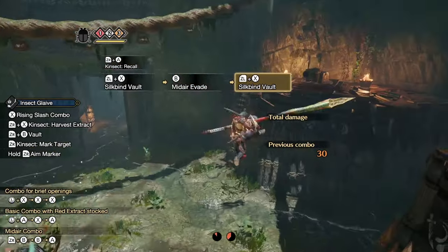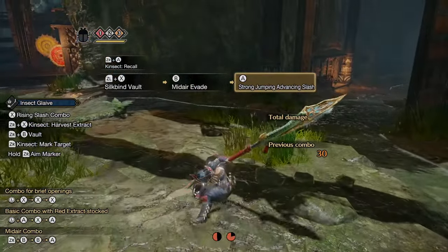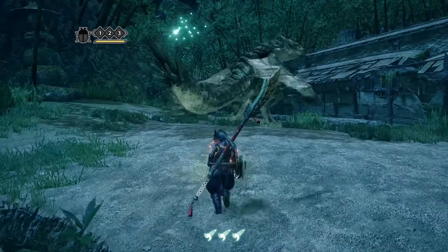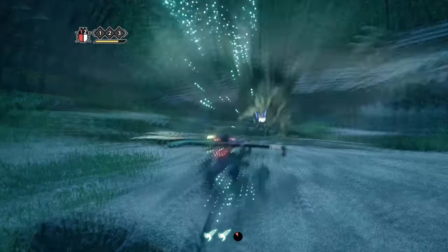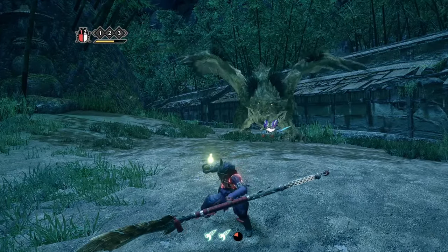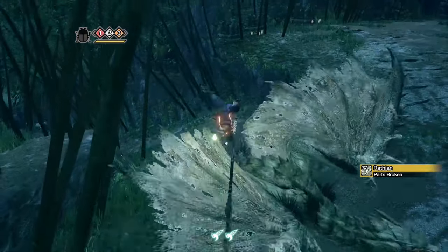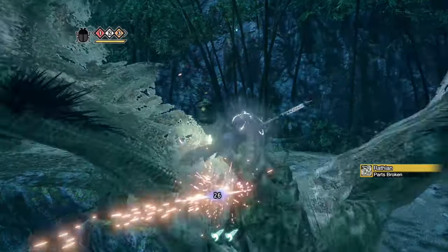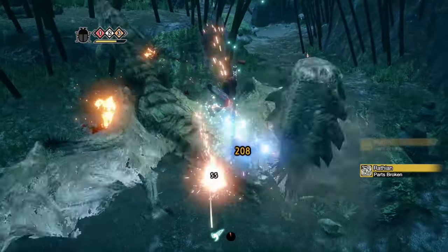If you're struggling with aerial movement, here's a nice little exercise to get you used to it — the floor is lava! Okay, putting it all together in practice: upon starting combat, always go for your extracts first or you'll be shooting yourself in the foot, even worse than messing up your inputs. With the insect glaive, you can turn many defensive situations into attacking situations simply by jumping over the monster and working around its hitboxes.